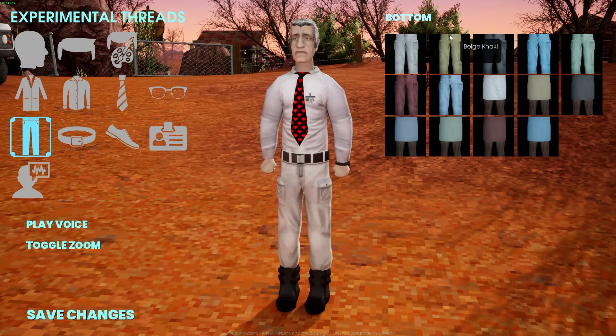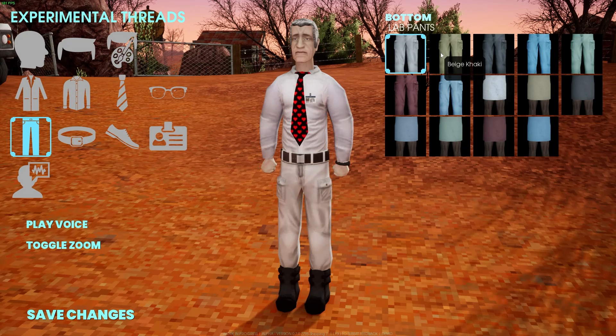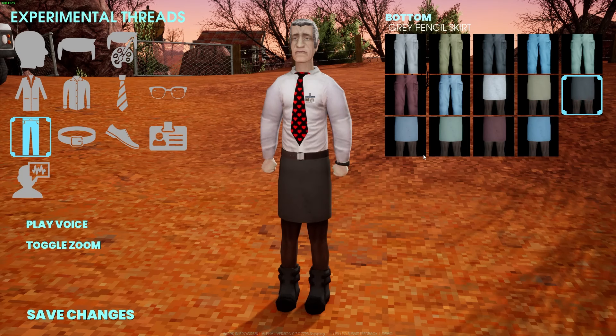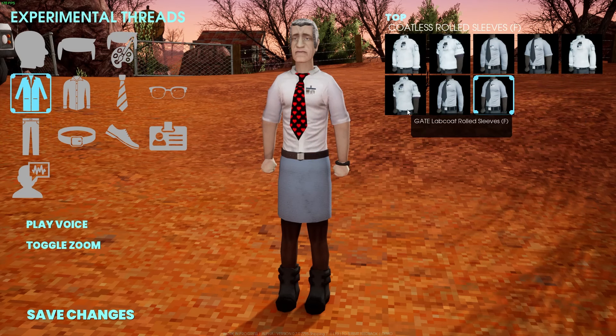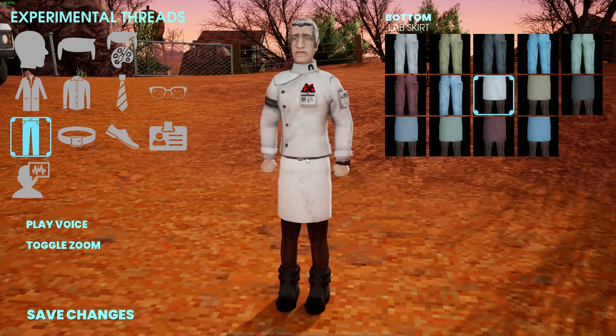Then we're gonna go onto the bottoms. This is another point where you can pick whether you're more masculine versus more feminine. You get different cargo pants here — or chinos, I don't know. But then you also get to pick the lab skirts, which I kinda like. They're pretty muscular legs, I'm just gonna say that — pretty stacked in the leg department. Different combinations can look different, so if we take like the feminine lab coat and a nice white skirt, it's cool. There you go.